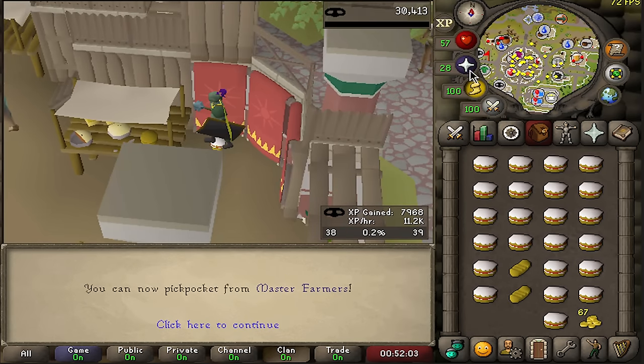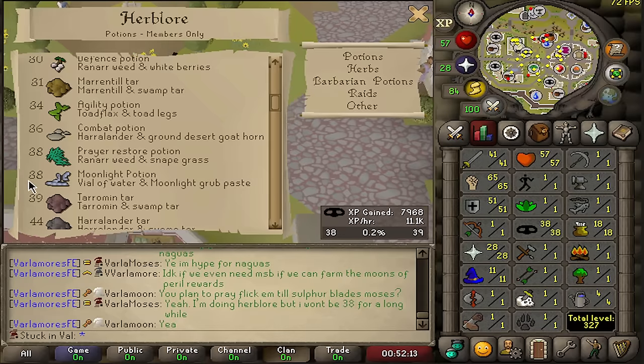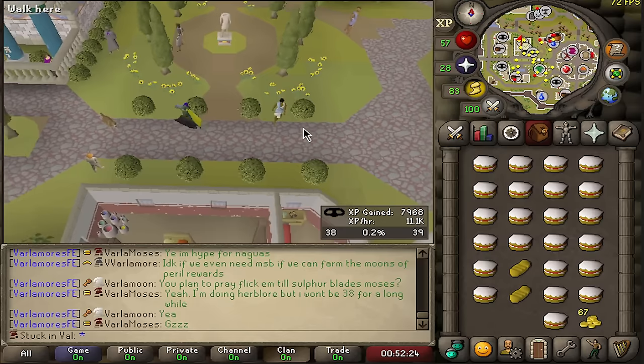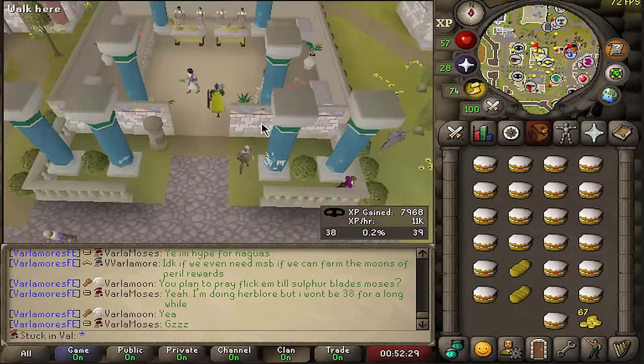The reason why this is so important to reach early is because I need to start farming and planting herbs early. Getting to 38 Herblore is going to be huge because of the moonlight potion, which is basically a super attack, strength, defense, and prayer potion all in one. So that's going to take a long time of farming and a long time of Herblore training — something we've got to start working towards.